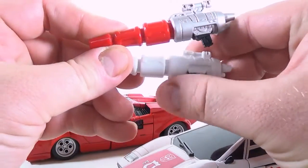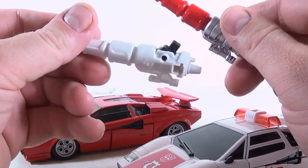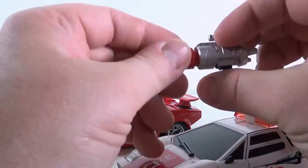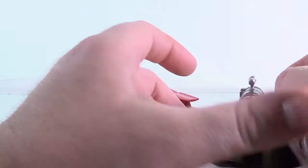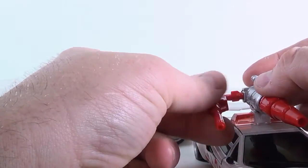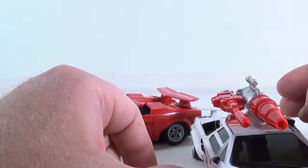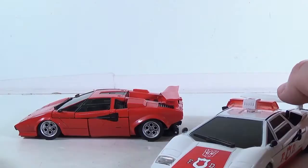His missile launcher is really nice. Sideswipe's is all white, but this one is red and silver, and they're otherwise identical. It plugs in nicely. One nice thing about Red Alert is he's got the port right at the top, so you can plug the launcher in there.